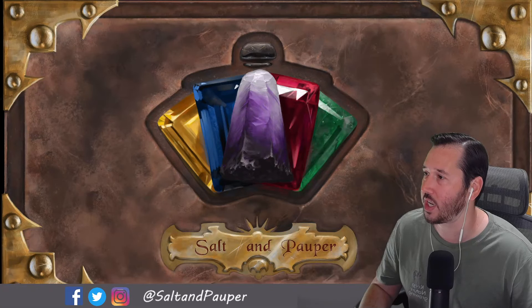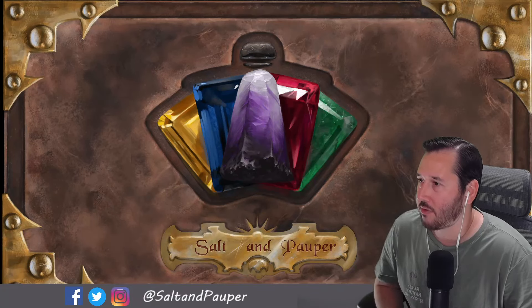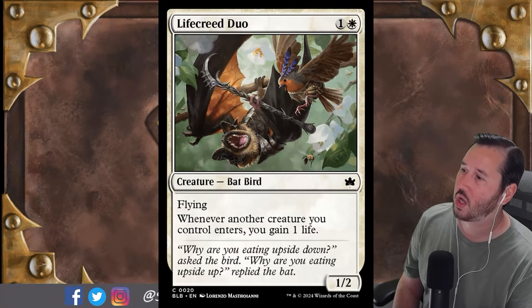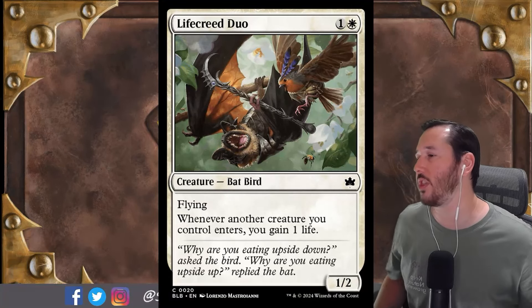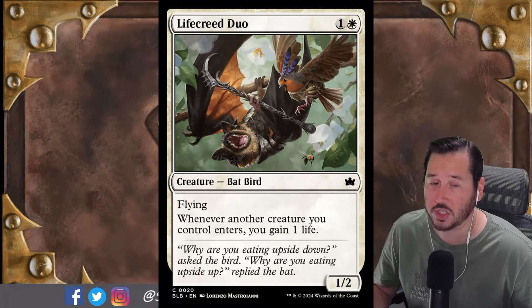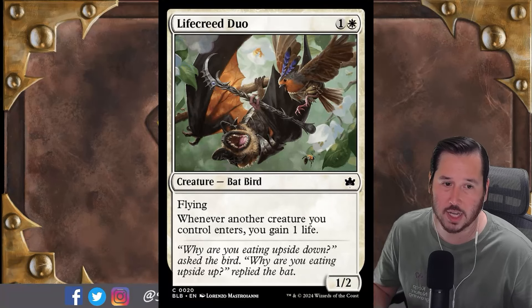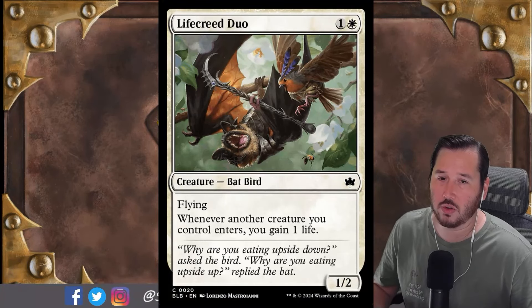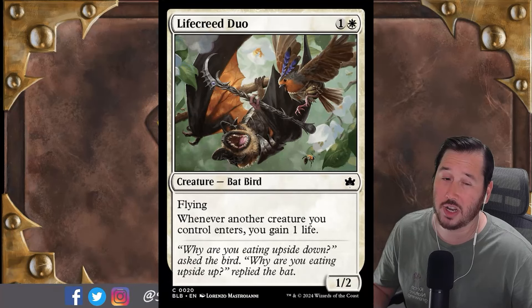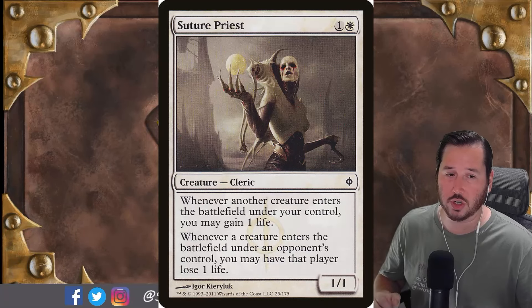We're just going to jump right into it with a white card. This is a 2-mana 1/2 Bat Bird — for a white and a colorless you get Life Creed Duo, which has flying, and whenever another creature you control enters, you gain one life. This is, for all intents and purposes, another Soul Sister. White Weenie has seen a bit of a resurgence on the Pauper constructed leagues and challenges, putting up some pretty respectable trophy finishes. I don't necessarily think this card will make the cut, especially not next to something like Suture Priest, but it's notable that we have another Soul Sister type effect in white.